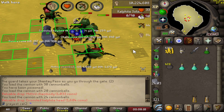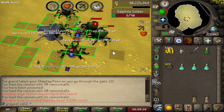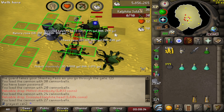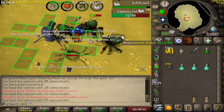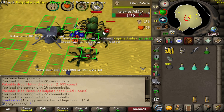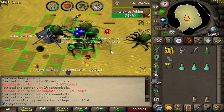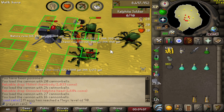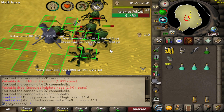You can one-hit Calphite Soldiers on and off task with the Keras Partizan's 1-in-51 effect. Using the Partizan over any other weapon here is definitely something you want to be doing. You also get ensouled heads from these guys, so I'd recommend doing this task if you have the cannonballs. With max gear and the Keras Partizan I'd guess around 70k Slayer XP per hour, based on my experience doing quite a few tasks here.